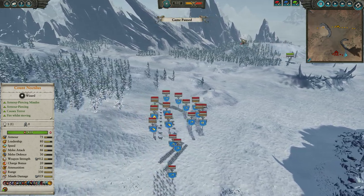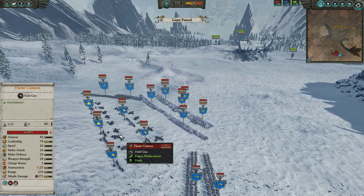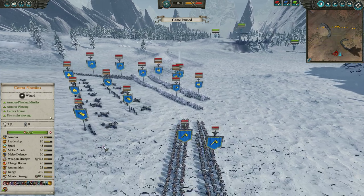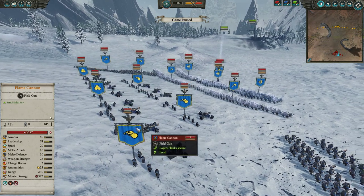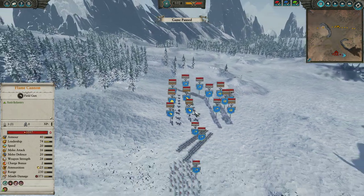Elsewhere for my opponent, he's gone with a bit of a bunker build: 2 flame cannons, a clearweight chaff, actually it's 3 flame cannons and 2 cannons. So still very crazy AP firepower and a lot of mob melting.